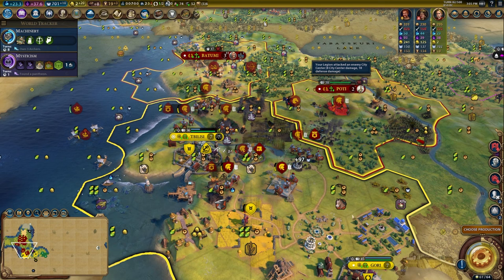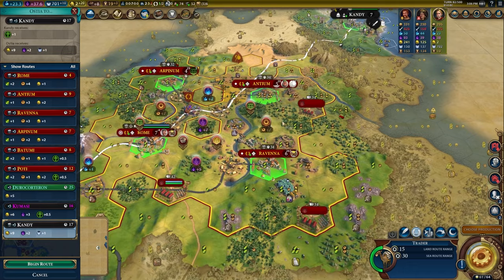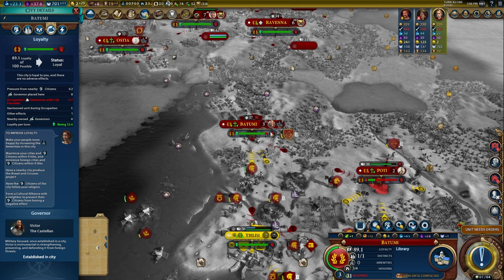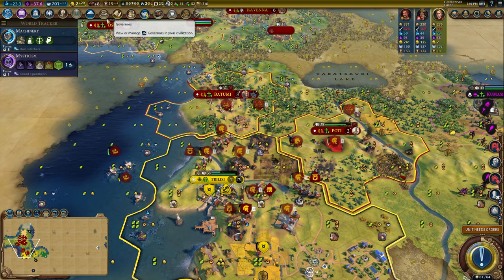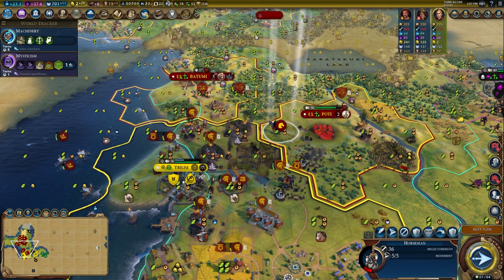We're getting tons of faith from pillaging stuff. We can actually trade with Kumasi through here because we do have trading posts. Trading posts extend the range of your trade routes, so Ostia could always trade with Kumasi. This city has plus 12 loyalty — I might want to move Victor to Podi. I'm going to attack this Kevser, then move in with another legion. The more you have units together the more they'll get support bonuses from each other, so they'll take less damage from city shots.